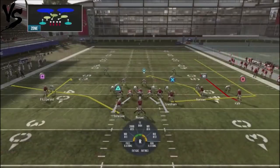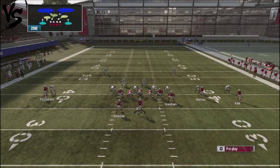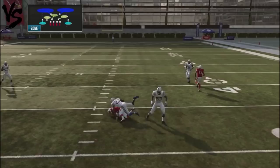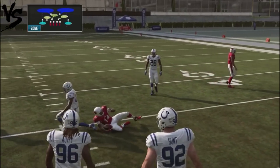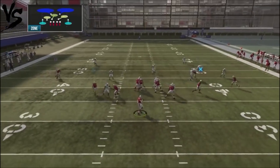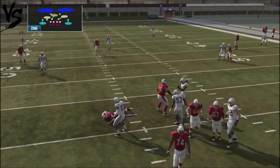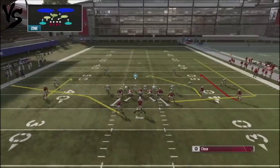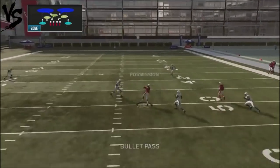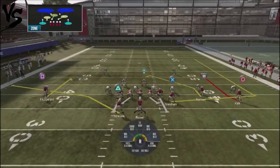What about Cover 2? This particular play — the Curl Tight End Flat — is not really a great play to use against Cover 2. The slant route will get some separation, but you're floating into a user zone and can definitely get yourself in some trouble. You probably don't want to use it too much against Cover 2 because you can end up throwing right into the middle of the field.